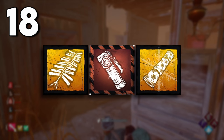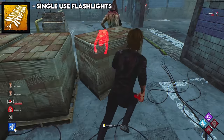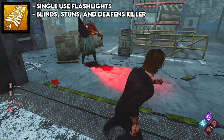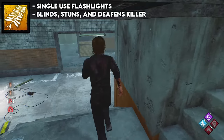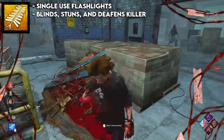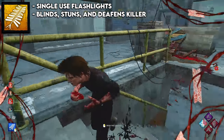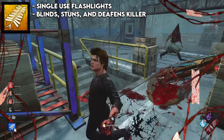The second worst item in the game is the firecracker, flashbang, or party starters. These are basically single-use flashlights that can blind, stun, and deafen the killer. I just don't see why anyone would use this over a flashlight. They're much easier to use than flashlights and you don't lose as much distance. For example, if you're flashing a killer while they're breaking a pallet, you don't have to stand there and hold your flashlight on the killer's face — you can just throw down a flashbang and leave.